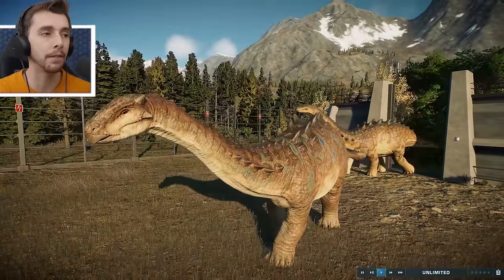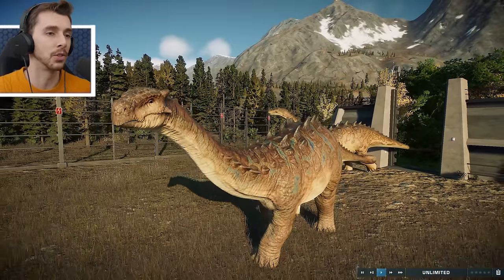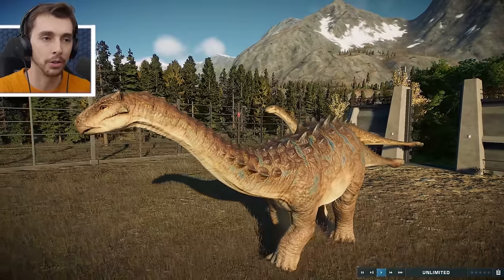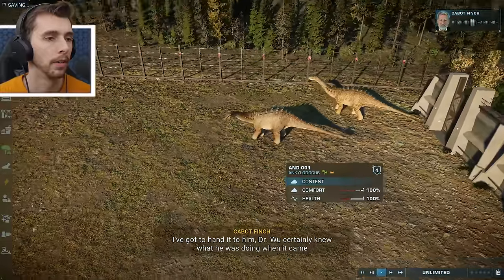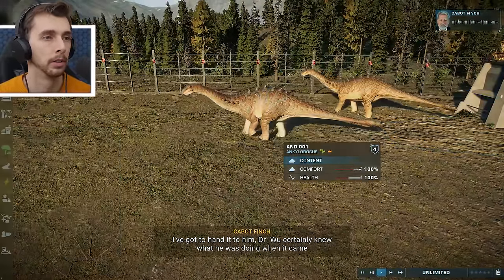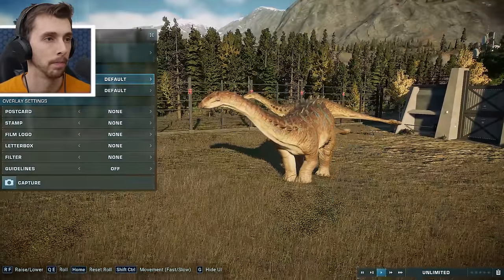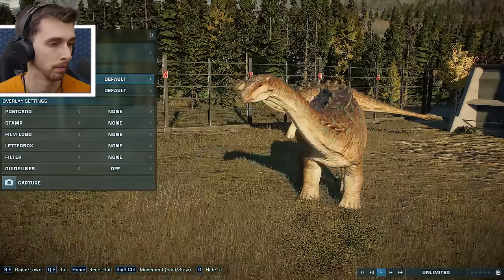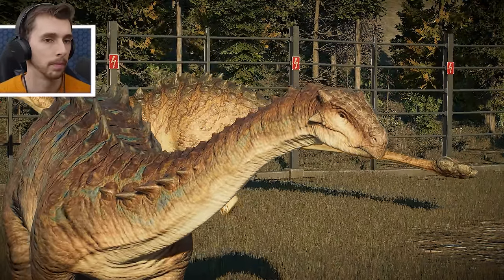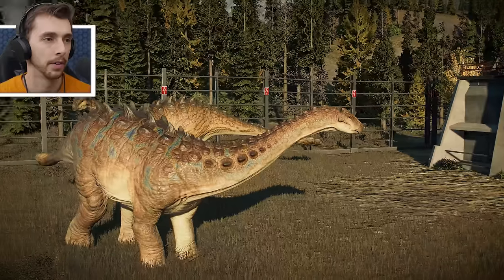It's definitely got a bit of its Ankylosaur counterpart put onto a Diplodocus. Dr. Wu certainly knew what he was doing when it came to creating these hybrids. Not only has it got a long slender whip-like tail, but check out the bulbous club at the end of it. Whatever you do, don't go giving it a reason to take a swing at you.